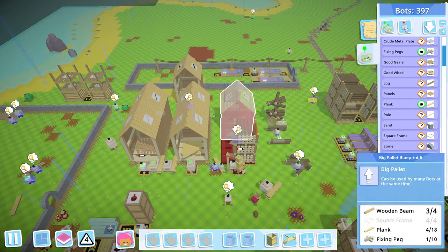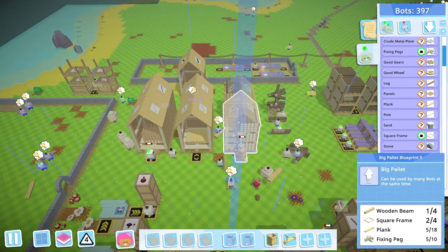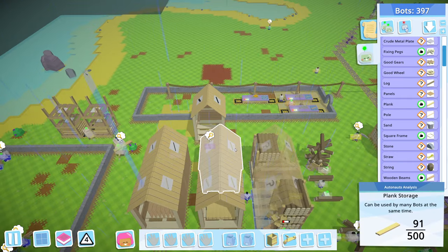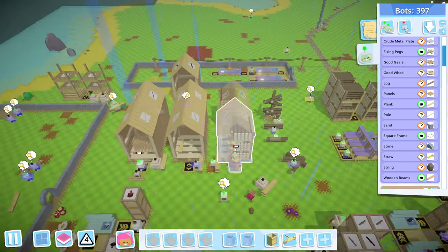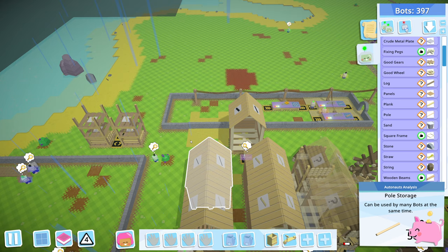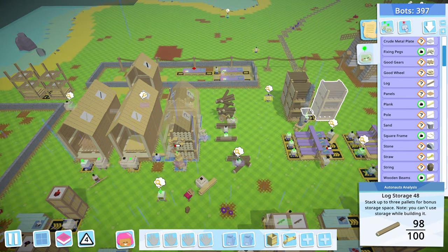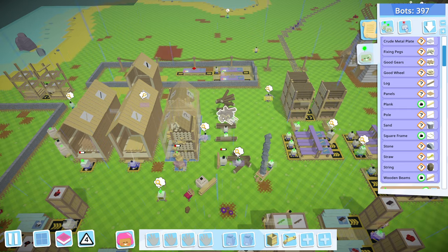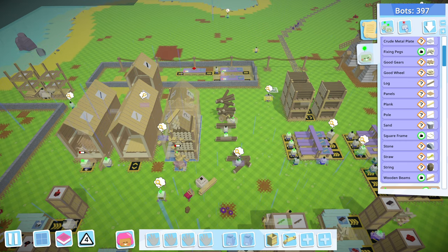While this is building, we're probably going to call the episode here so it doesn't run on too long. In the next episode we will finish up the plank storage expansion, probably get the wooden beam storage down here and make a second one so we have a thousand storage for each, then get everything situated — having all the bots deal with just two storages instead of six like they used to have. We'll handle that on the next episode — until then, take it easy everyone.